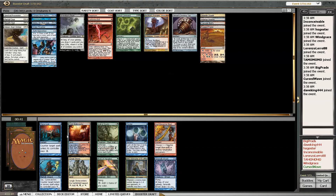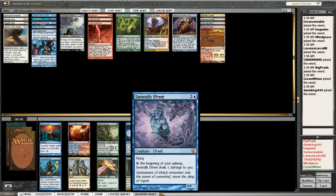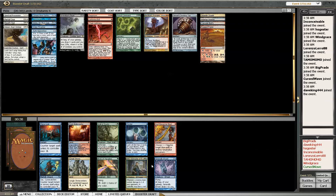Red Blast, Boiler Works is good, Serendib's garbage - well he's okay. So Ponder or Mana Leak - that's a tough one. I think I'd rather have the counterspell.